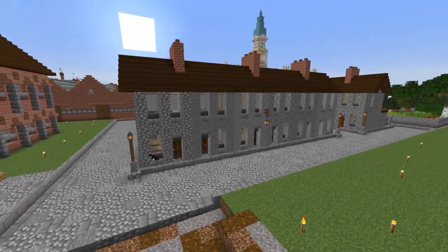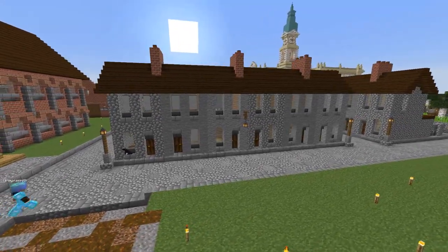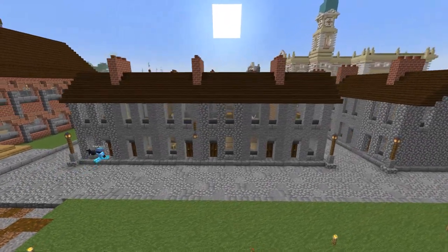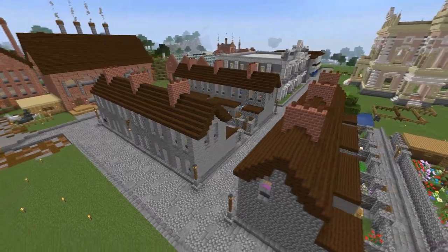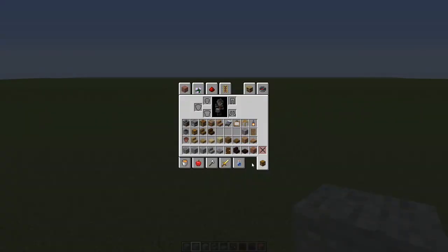Terrace houses are a ubiquitous part of the landscape in the UK, Australia in the city and other ex-colonial holdings of the British Empire. Today I'm going to show you how to build them. I want to make basic greystone terraces as seen in Alphacraft in my base, but you can do a whole lot of different variations.